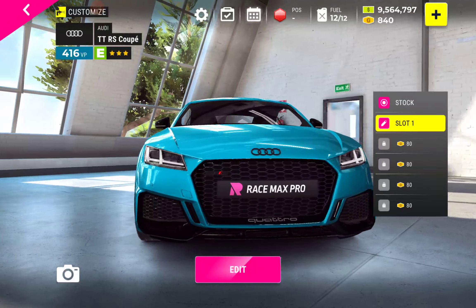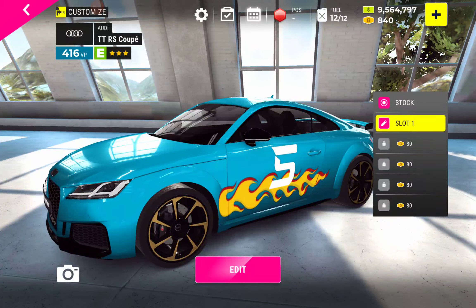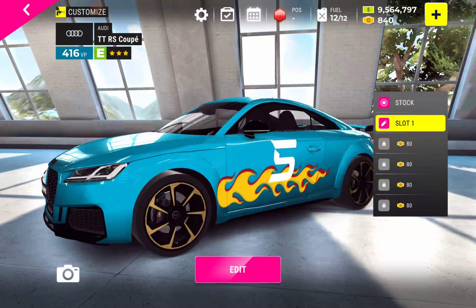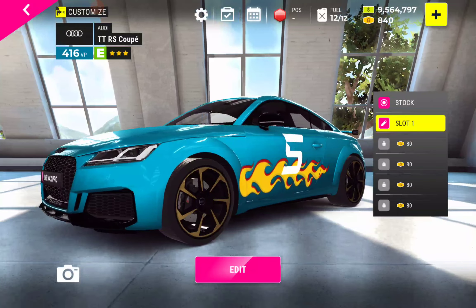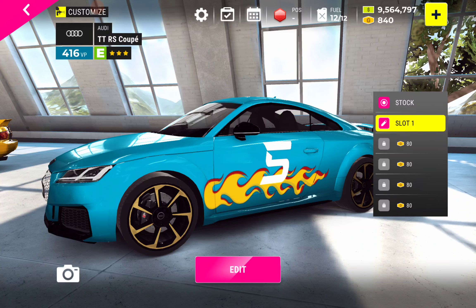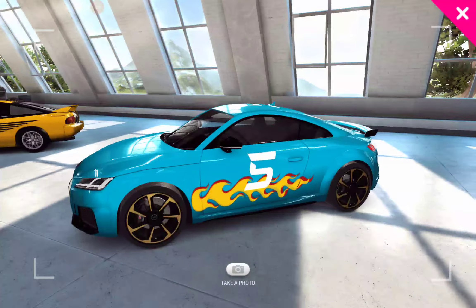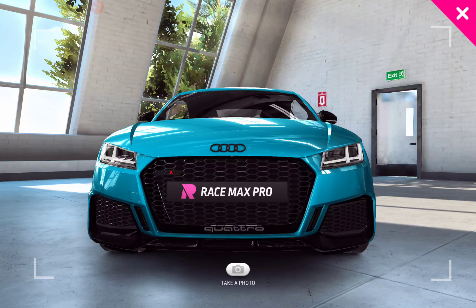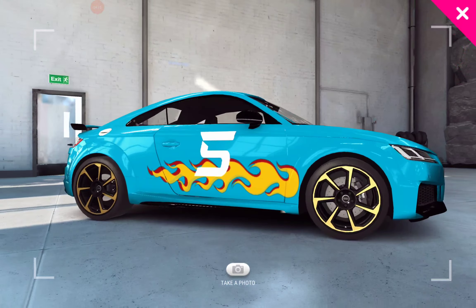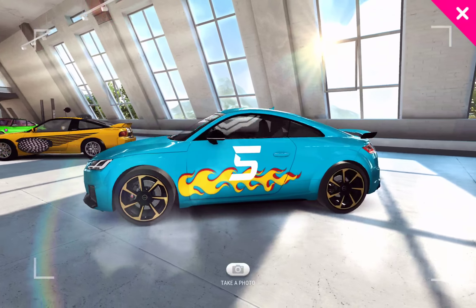This is the main menu for the decals. You can have a stock car without any decals on it. You get one free slot to make a decal for each and every car you get, and you get four other slots you can pay for with the game's premium currency, which is not that difficult to earn. This view doesn't show the vehicle very well, so I'm going to hit the camera. Now we have the camera view where I can take a better look at the car, though it does add a low-grain watermark in one of the corners of any photo you take.